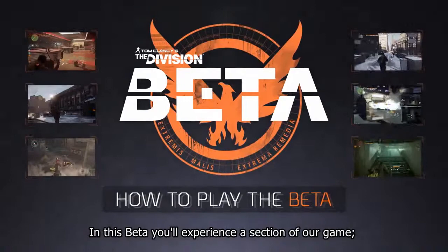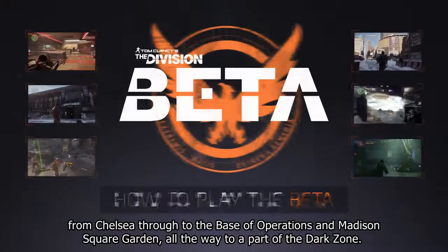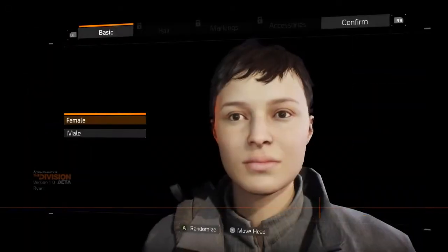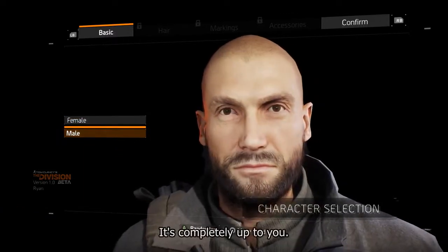In this beta you'll experience a section of our game from Chelsea through to the base of operations and Madison Square Garden, all the way to a part of the Dark Zone. As you start the game, you're going to choose the character you want — it's completely up to you.